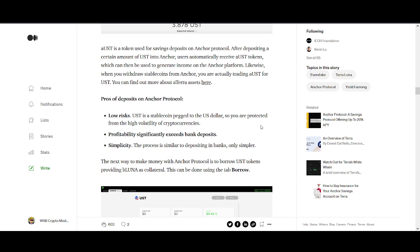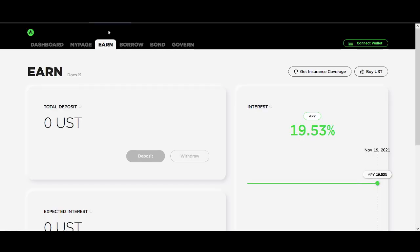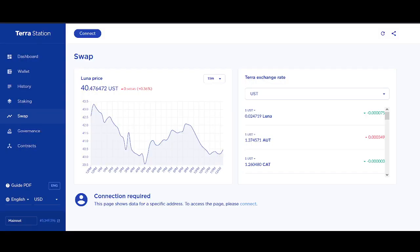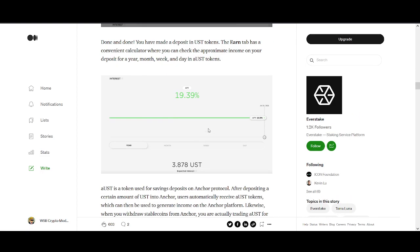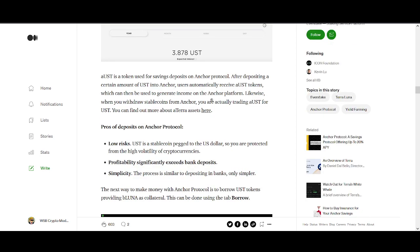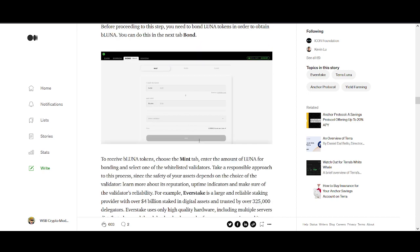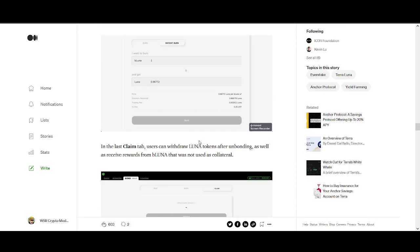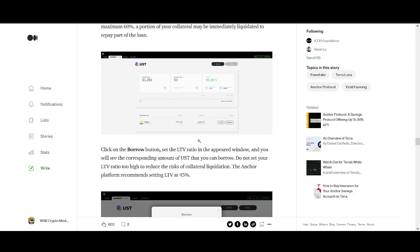A lot of people have requested this, since I've touched on it but never made a detailed video. The simple strategy is: get your UST, deposit it, and start earning your interest. If you've already got money on a Binance account or somewhere else, you can transfer it using Terra Station or Terra Bridge and start earning that reward. You can also use bonded Luna, borrow money, use Mirror Protocol to farm and hedge.